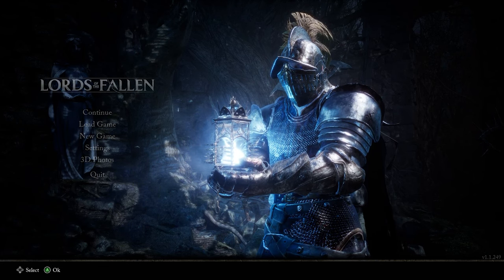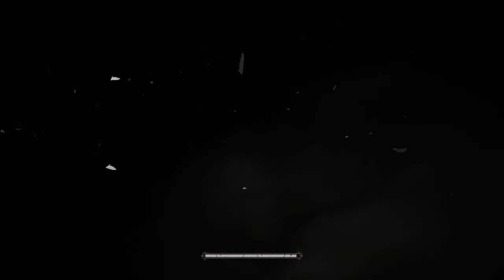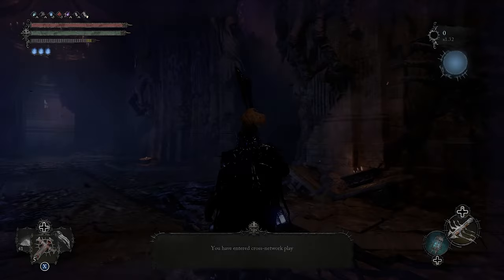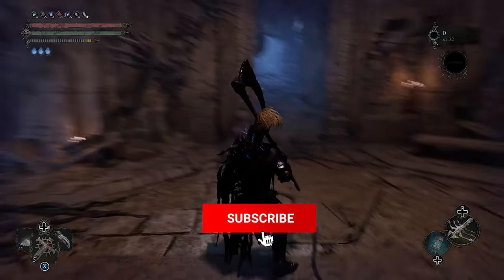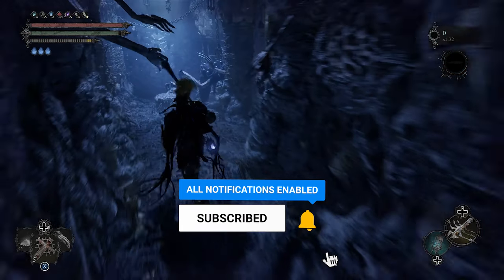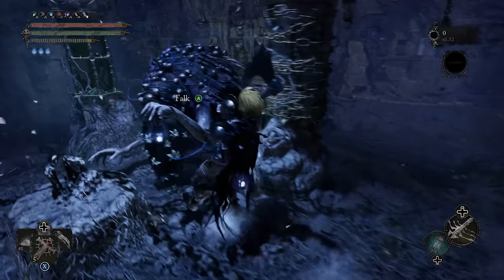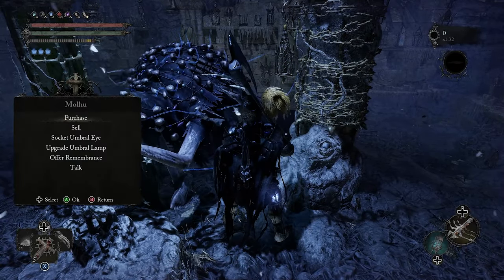Now we're in the main menu — all you have to do is hit continue. This is going to take us back into our own game session. Once it loads us in, go check the inventory. See, it says I'm now in my own session. If this video helped you out, a like is appreciated and consider subscribing.